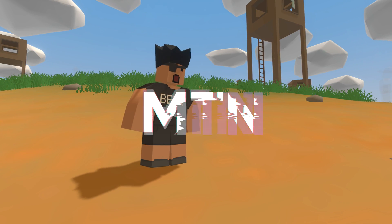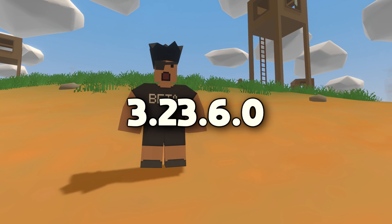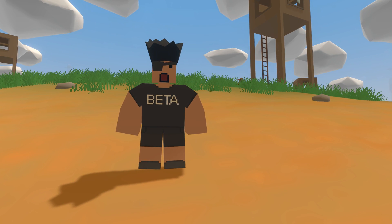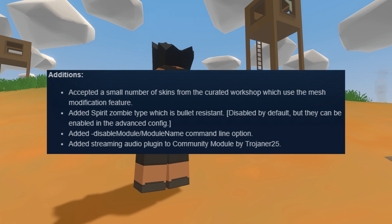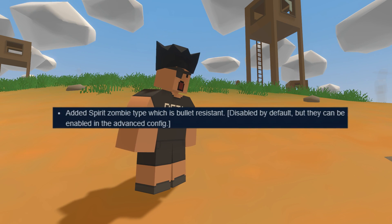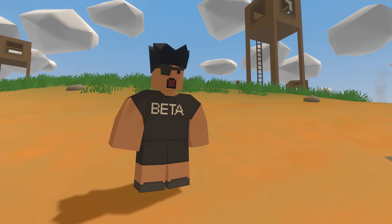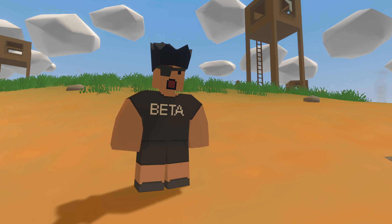Welcome back to another Unturned video. Today we're going to look at update 3.23.6.0, which includes something very special and something about Unturned 4.0 coming soon. As you can see on the screen, it says 'added spirit zombie type which is bolt resistant' - so you can't shoot the zombie, but I think we can melee it. I'll show you how the zombie looks, but first I'll show you how to spawn these zombies in the game.